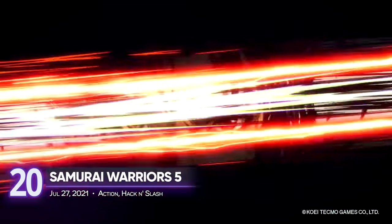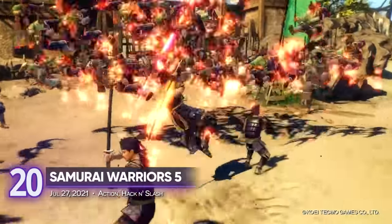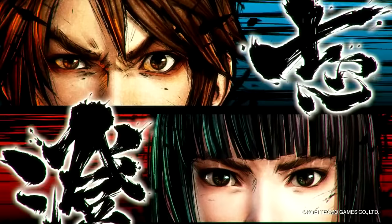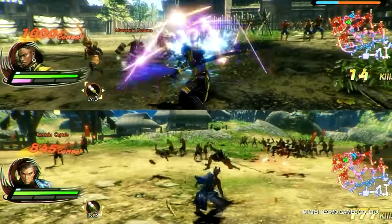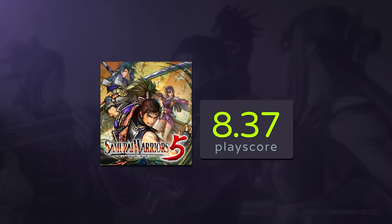20. Samurai Warriors 5. If you are into Koei Tecmo's Dynasty Warriors series, then you'll enjoy this Samurai spin-off with its fluid hack-and-slash action. A reboot of the classic series, you can partner with a friend in local and online co-op, and go all-out slicing and dicing enemies in Sengoku-era Japan. A playscore of 8.37.